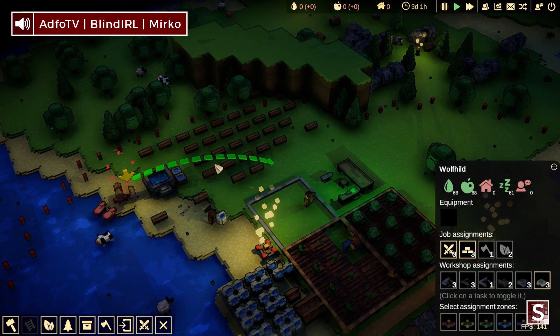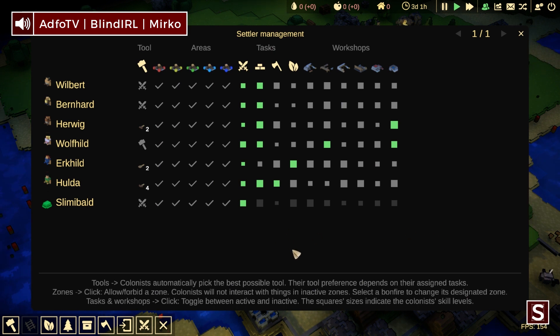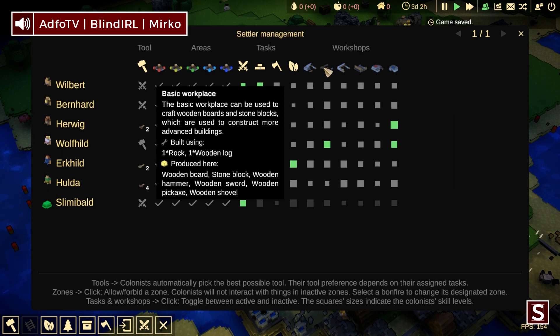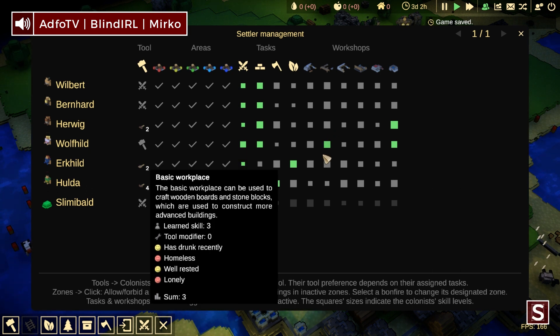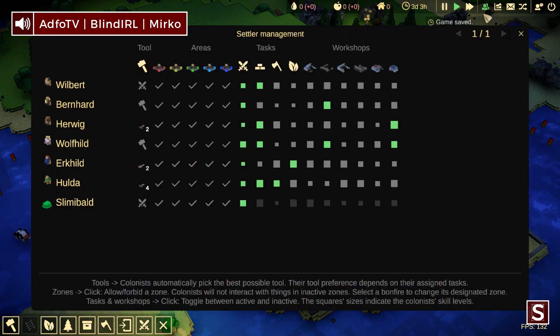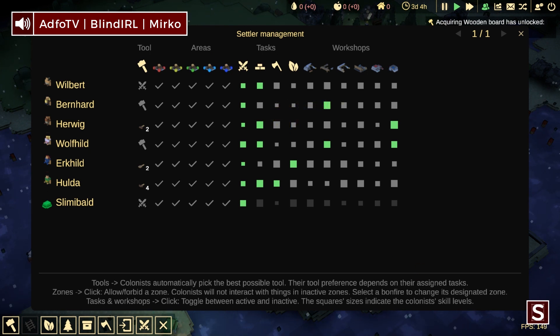There is actually a settler management panel in the top right, next to the fast forward button. You can see at a glance how good the settlers are at the different tasks — the bigger the squares, the better they are at that skill. Everybody seems pretty good at the basic workplace, so we'll throw two of them on it. On the left you can see the tool they pick up — there are three or four kinds of tools. Depending on the tasks you assign them, they pick up a different one: a pickaxe for harvesting and mining, a hammer for producing things, and so on.